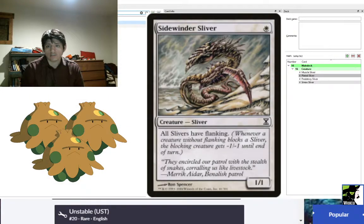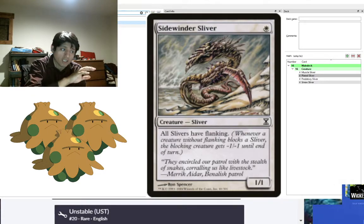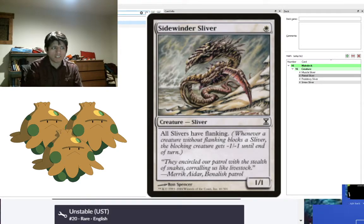Sidewinder Sliver gives all Slivers flanking, which means whenever a creature without flanking blocks a Sliver, that creature gets -1/-1 until end of turn. This does not stack — multiple Sidewinder Slivers don't give additional flanking benefit, since flanking is a state rather than a stackable value. It's a one-mana drop that makes combat really difficult. For example, Faeries can't block Sidewinder Sliver because their creatures will automatically die. We run four of them.